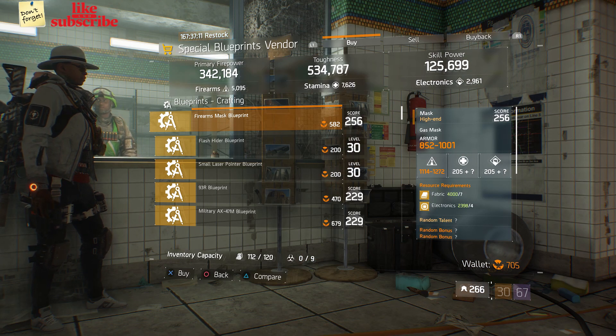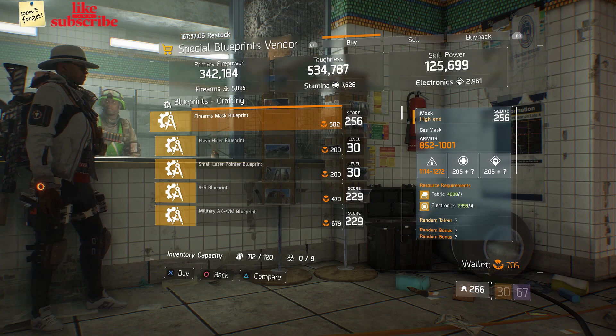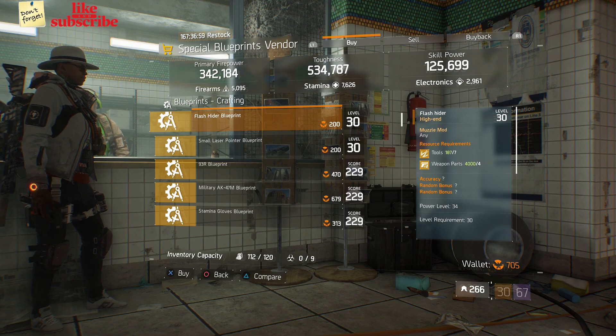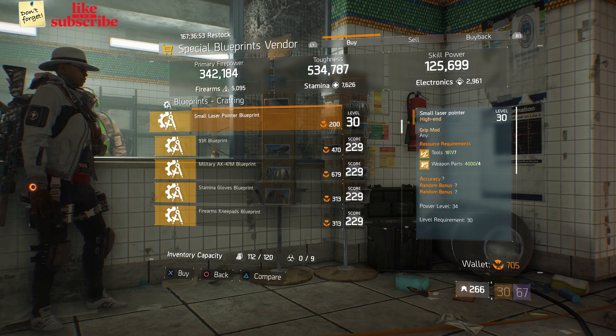For our next gear items, we're still at the base of operations. Head over to the special blueprints vendor. And here we got a firearms mask blueprint with a gear score of 256. We also got a flash hider blueprint with a power level 34. Also here we got a small laser pointer blueprint with a power level 34.